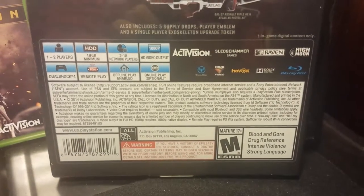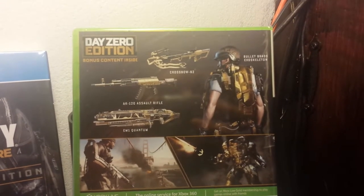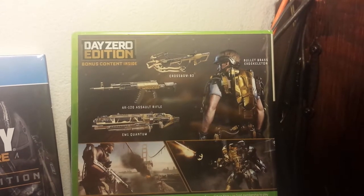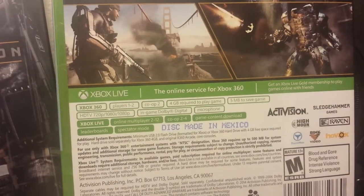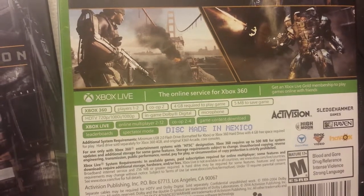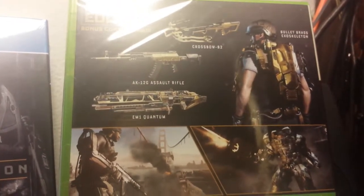It's rated M for 17 and up for blood and gore, drug reference, intense violence, and strong language. I won't be opening the 360 version, but the Day Zero edition on that includes the crossbow B2, the AK-12G assault rifle, the EM1 Quantum, and the Bullet Brass exoskeleton. The 360 version is one to two players co-op, four gigabytes, and 2 to 12 players online — compared to 2 to 18 on PS4.